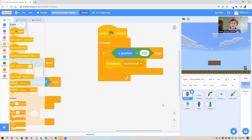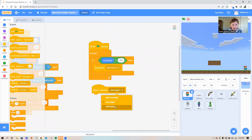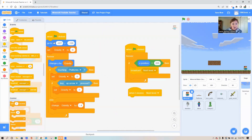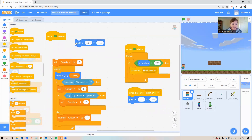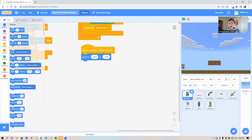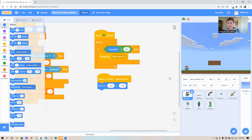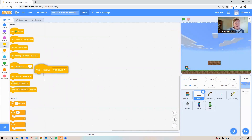Go to your yellow event circle and grab the 'broadcast message' block. You can leave it as 'message 1' or give it a name — I'm going to call mine 'next level.' Whenever Steve receives the message that it's time to go to the next level, I want him to restart back at the beginning. Grab the 'when I receive' block and say: Steve, whenever you receive 'next level,' go back to that beginning spot using the 'go to x and y' block. Turn the flag on, walk over to the side, and see if Steve starts over.